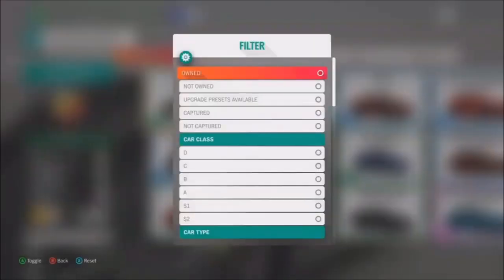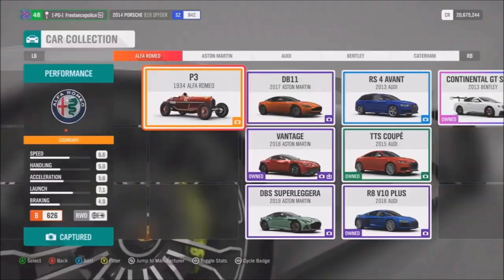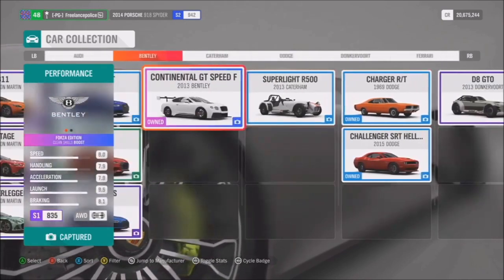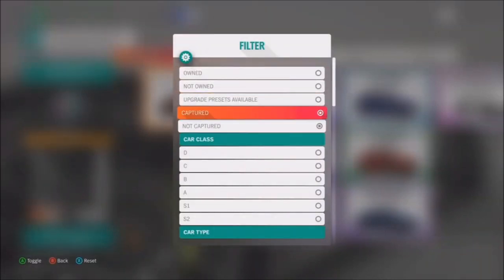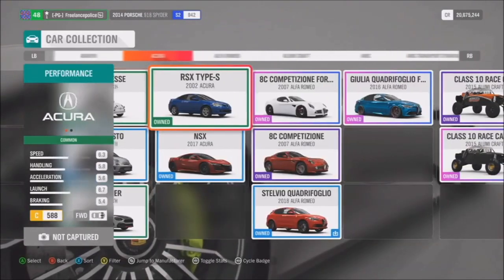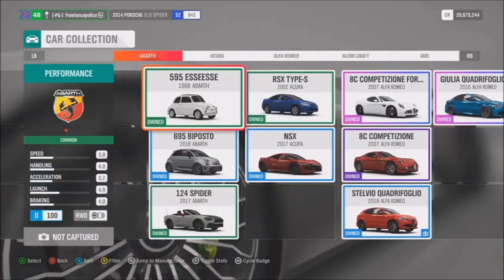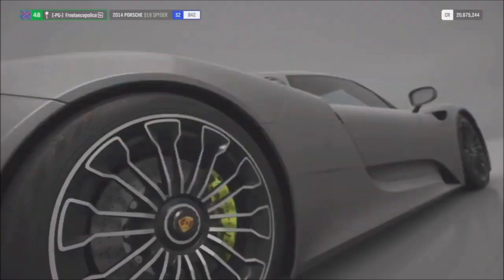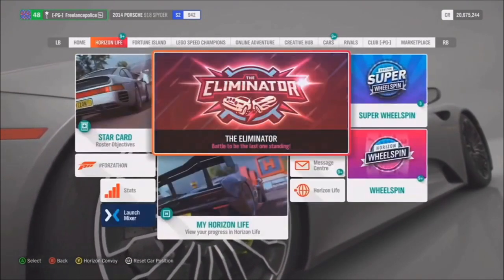We've also upgraded the car collection screen — given it a bit of a reboot. We've integrated Horizon Promo on this screen, so you can see what cars you own, what cars you don't own, which cars you've captured, and which you haven't. You can filter by those options too. It's a really useful place to see all the cars you haven't yet got in your promo collection. Here we're looking at cars you own but haven't photographed — you can just get them out of the garage and take a quick photo.